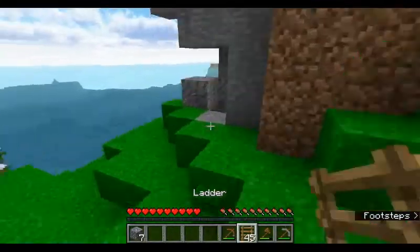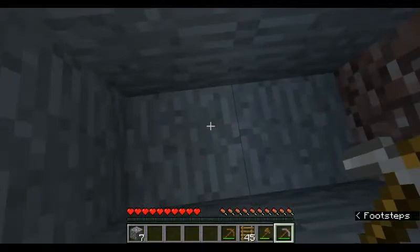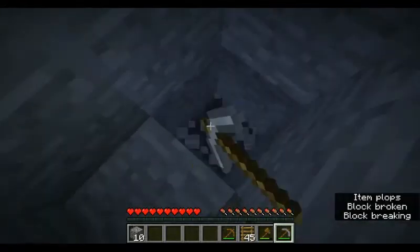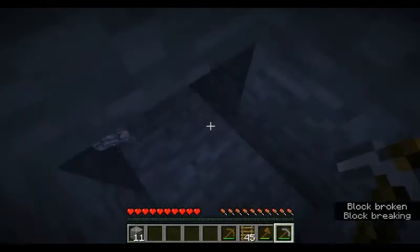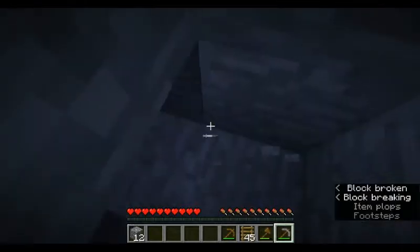Then I can just tunnel down. What I want to do is basically just go get some ores - I want to do a quick mining session, get all this started. Because I want to get an AFK fishing farm. Last season I didn't get one of those set up in the time that I wanted to because I didn't know about the easy ones.